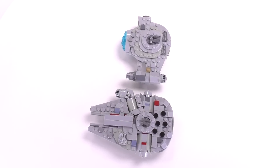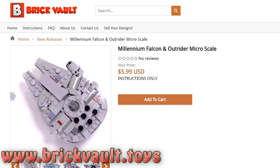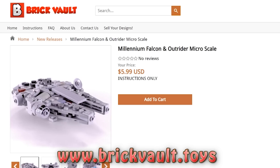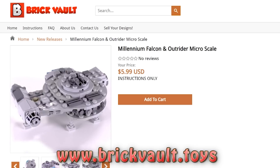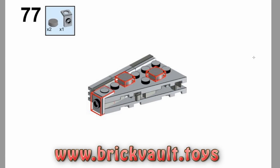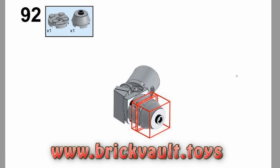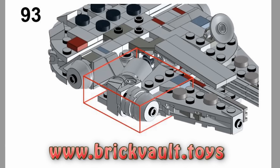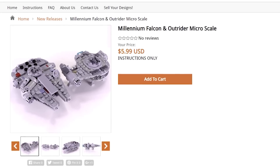Before I go any further into the details of these builds, I'd first like to say that the instructions for the models can be found at our web store, brickvault.toys. With each purchase, you get the PDF step-by-step instructions, as well as a completed digital parts list to upload online for easy ordering of the pieces. Buying from our web store is a great way to help support us here at the channel and the designers we work with.